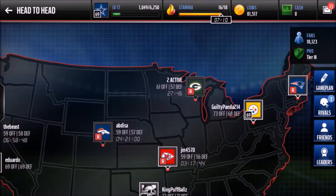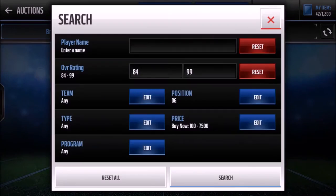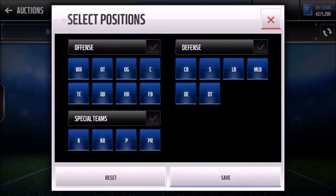We started with 138k and now we have 81k, so we've only spent about 52k. We're still on track. Now let's go for defense — let's see what kind of defensive players are out there for 5k at 83 overall.